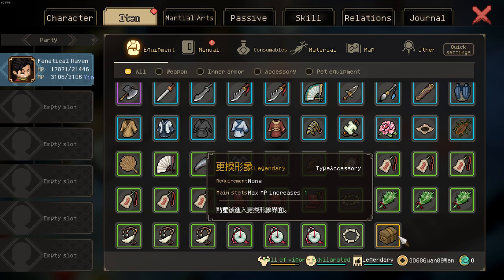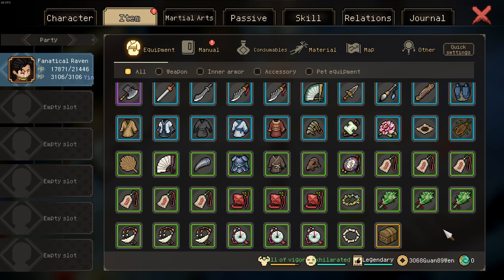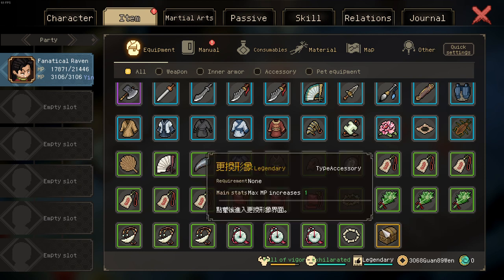Welcome to another mod overview or mod recommendation. This time it's the skin changer mod. When you start up the game with the mod active, you will obtain this random chest item, which is completely in Chinese.